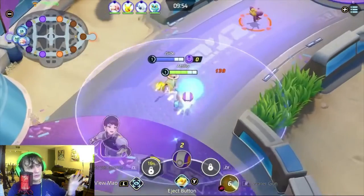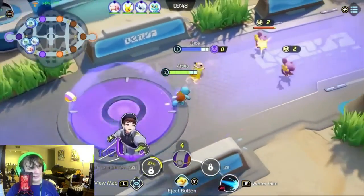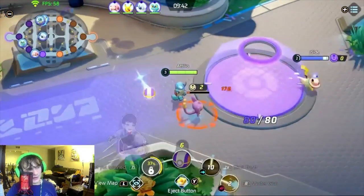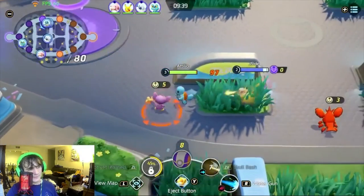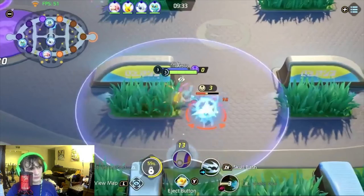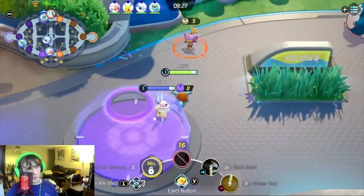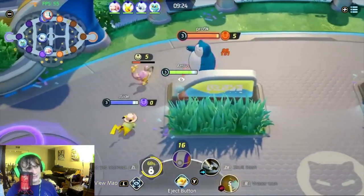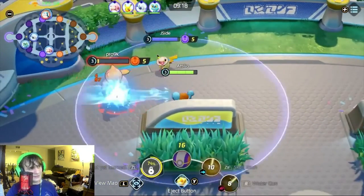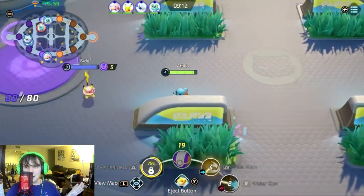Our first mistake in this video is we had Slowbro go bot. I think it would have worked out better if we had Slowbro up top with me, and had Pikachu instead — Pikachu does have some good CC with Electro Web. As you can see, we're doing some pretty good clearing early on. We got the Corpfish at the very beginning, and now Snorlax is trying to steal, but he gets it while paying for it with his life. I get the kill with Skull Bash.